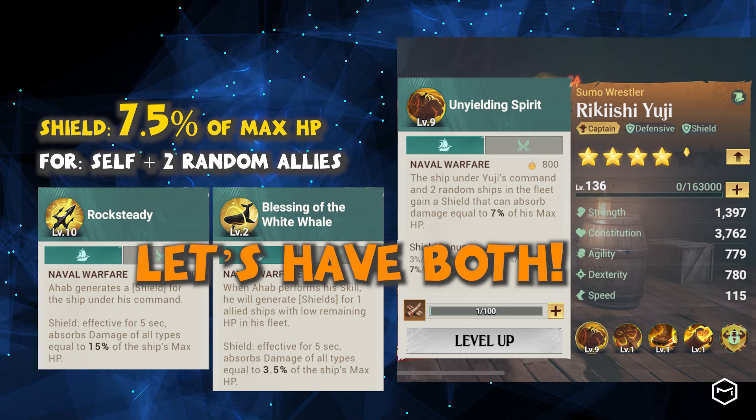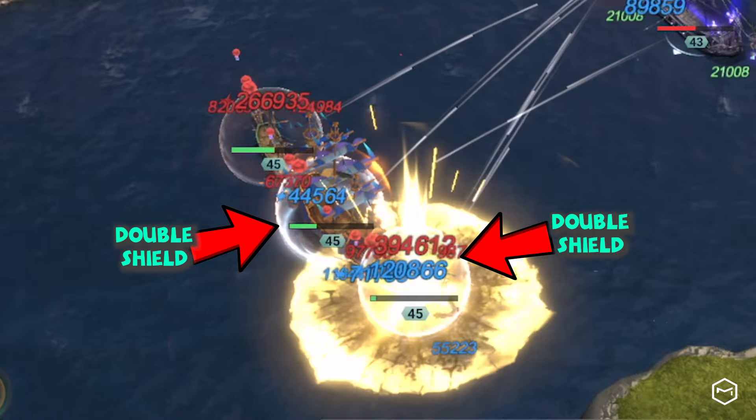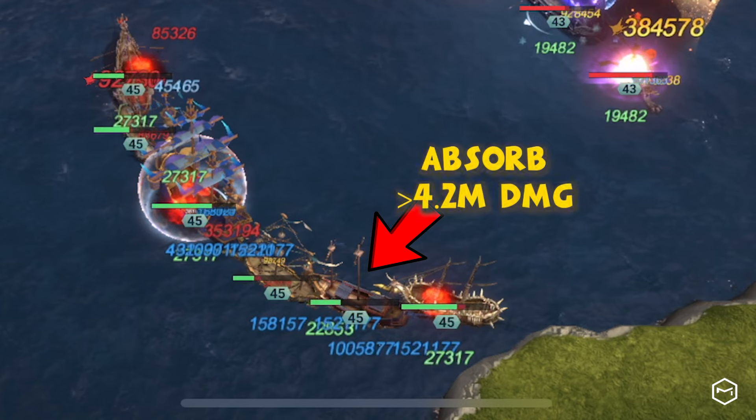Nevertheless, having both shields in our fleet is essential. Eventually, their shields will overlap, creating a double shield on a single ship. For example, our strategic ship receives these double shields, which have absorbed over 4.2 million damage. That's an impressive level of protection.